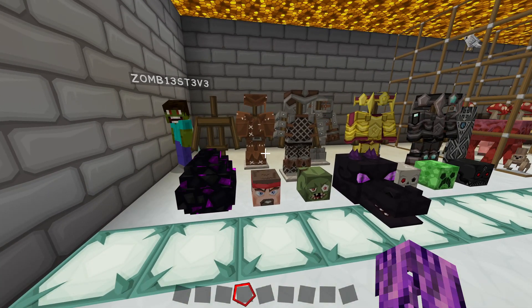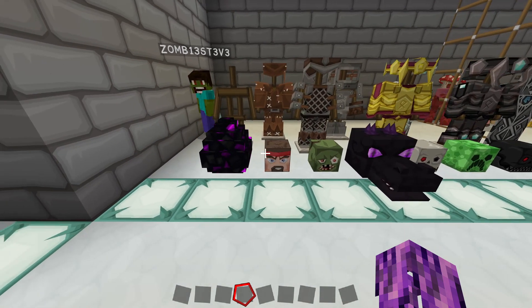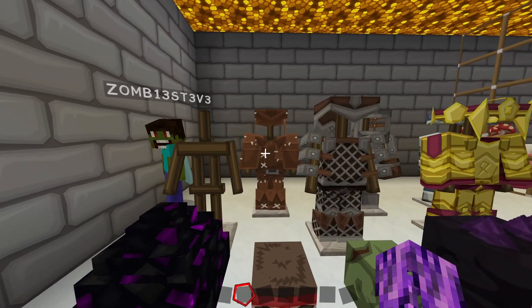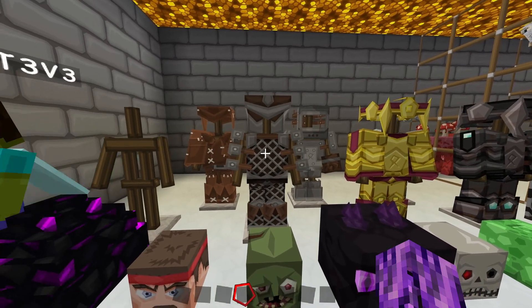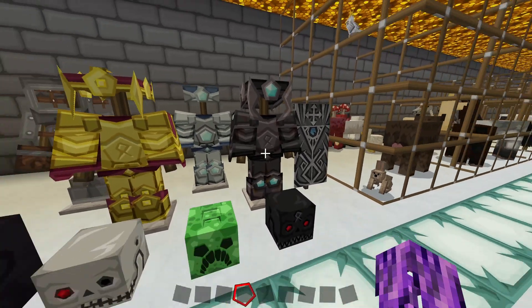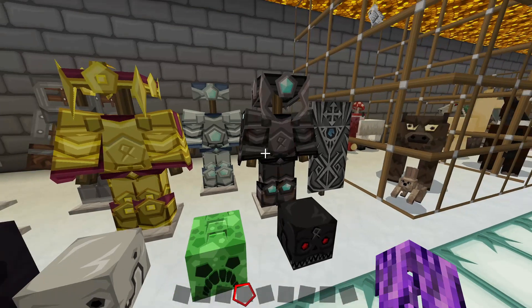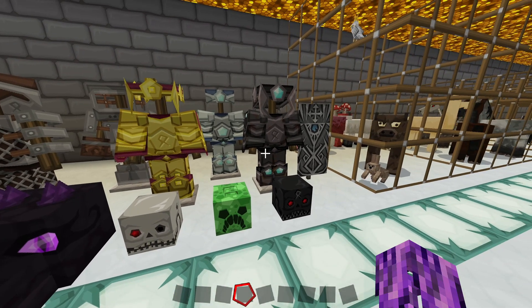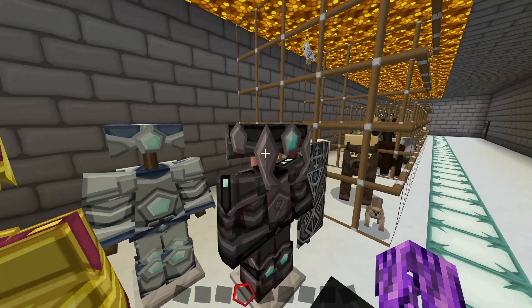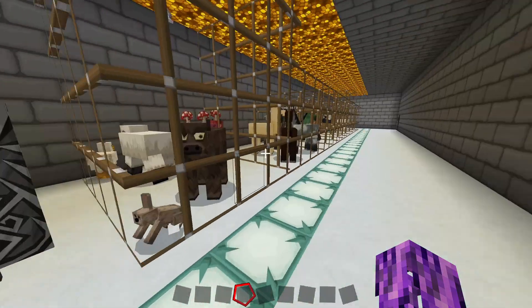Over here we've got some really cool stuff — basically what all the sets of armor look like, and each of the heads that can drop from mobs. You've got everything from leather to chain to iron to gold to diamond. And the netherite armor looks just really cool — I actually hadn't seen this armor prior to making this video. It's got like one diamond in the middle and on the kneecaps and the shoulders, and it just looks really cool.